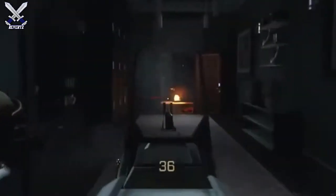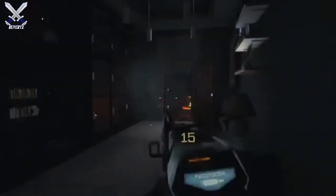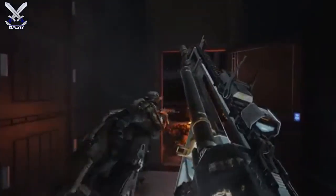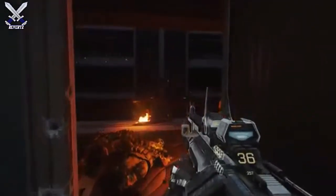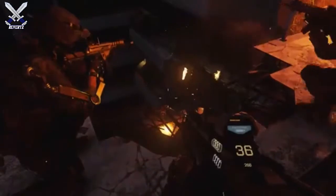Basically it has unlimited ammo, guys. You can tell on the top, kinda near the red dot sight, how many rounds it has. As you fire your gun it'll say to reload, and it will also 3D print its own bullets — so basically unlimited ammo. That's a new thing we've never seen in Call of Duty before, and there's a lot of new things in Advanced Warfare.